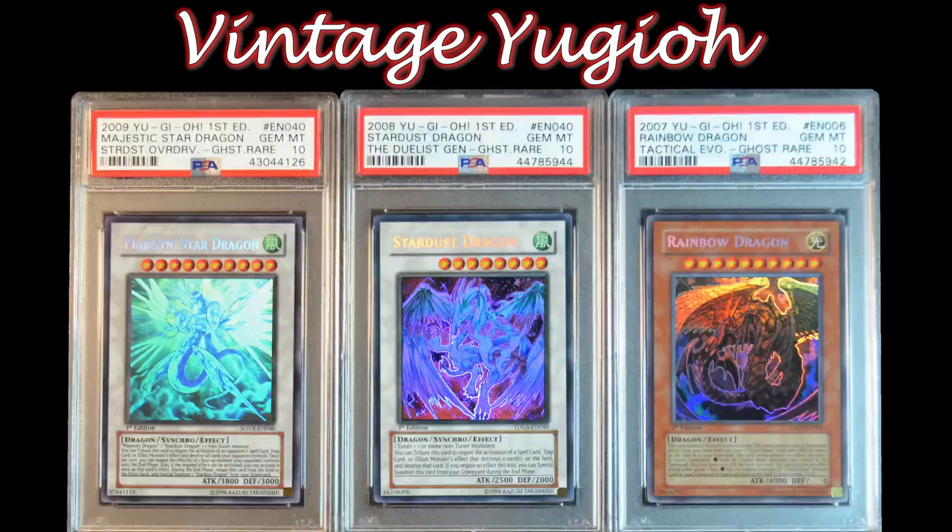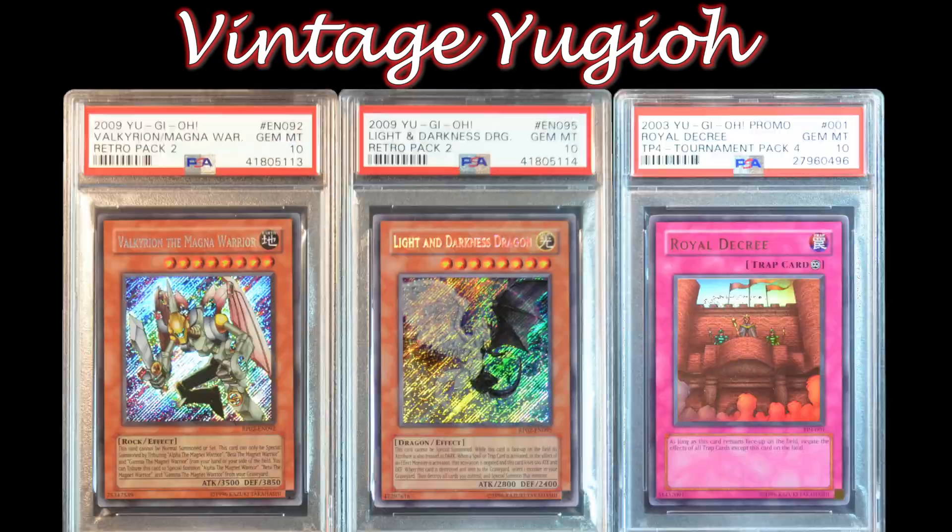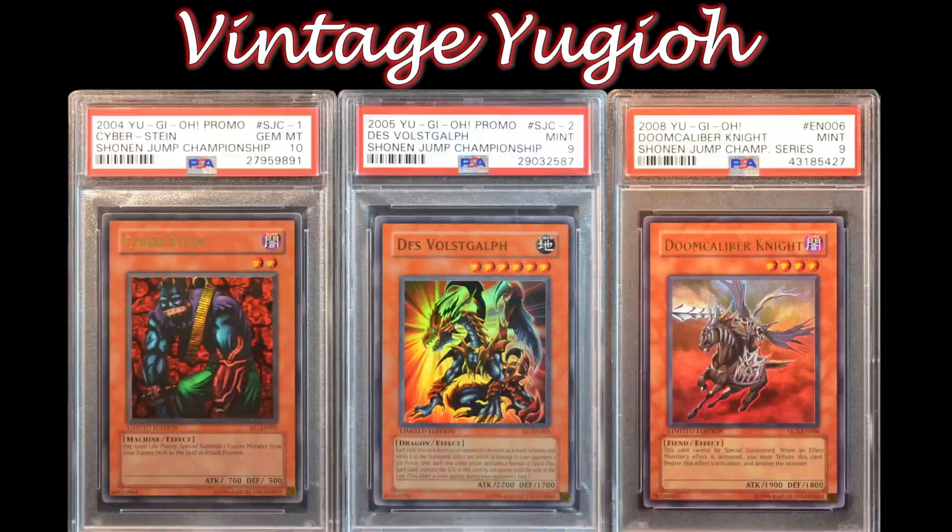For destiny has chosen him to defend the world from the return of the Shadowhunters, just as the brave pharaoh did 5,000 years ago.